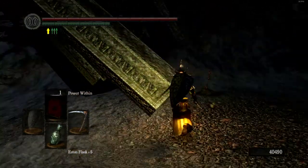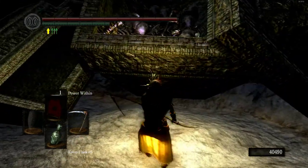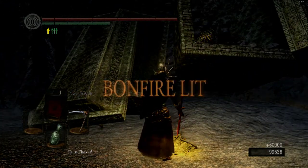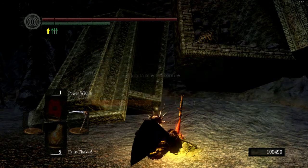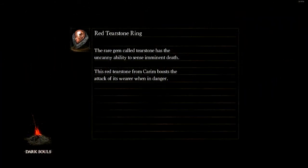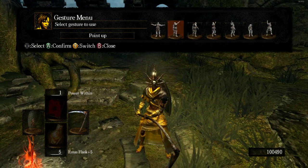That's how you kill Nito the Gravelord. You can actually come back here and join his covenant — it's kind of a funny covenant where you can attack people from behind and stuff, pretty hilarious. Now that we've killed Nito, we only have one Lord Soul left, then we gotta fight the last boss in the game. If you liked the video, leave a like — otherwise, go away.